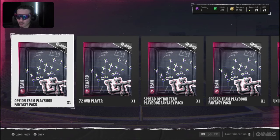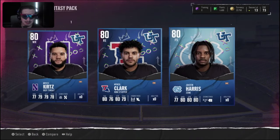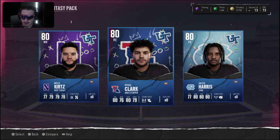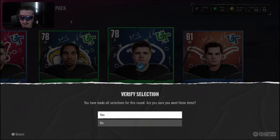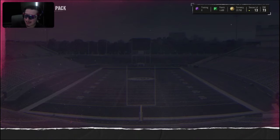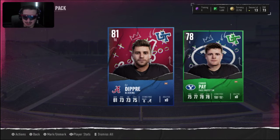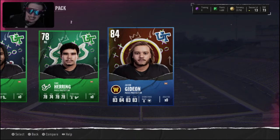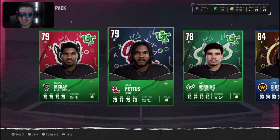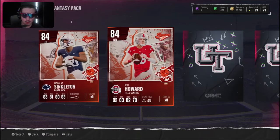We are level 13 and got a whole bunch of rewards from the season field pass. Starting off, I think this was a fantasy pack with a whole bunch of 80 overalls, and I ended up taking free safety Jakeen Harris. We then had another fantasy pack and the theme of the video right now is a whole bunch of fantasy packs. We got an 84 — my biggest pull yet out of a pack in College Football.